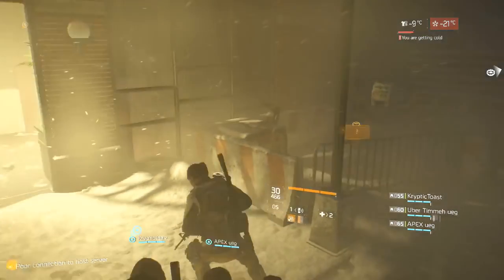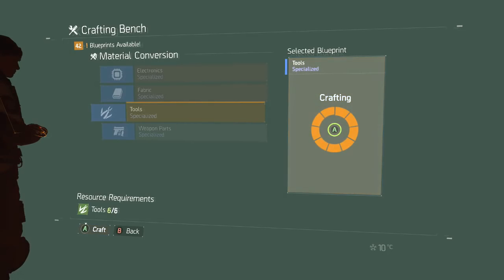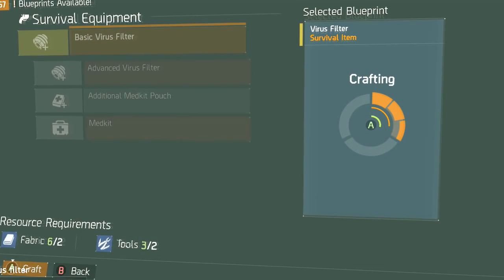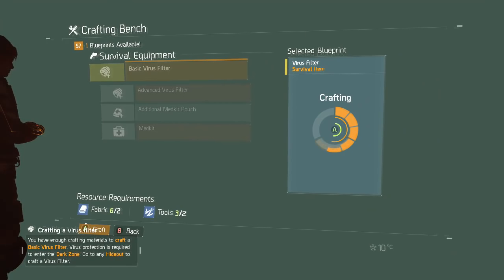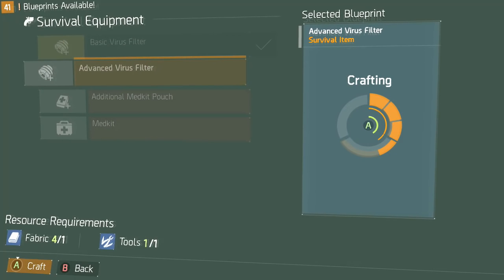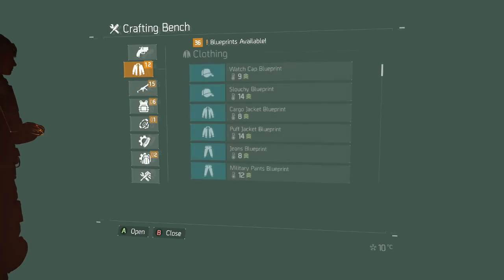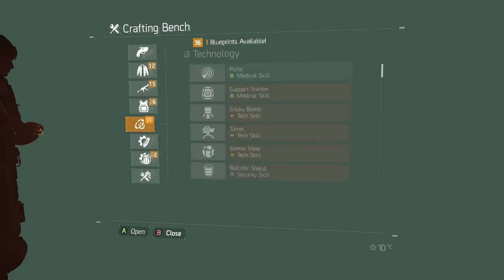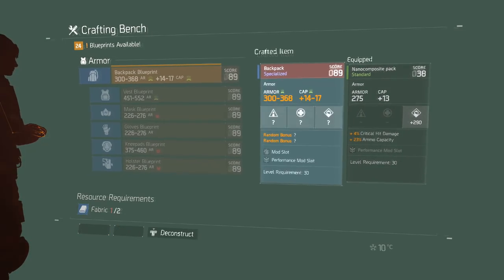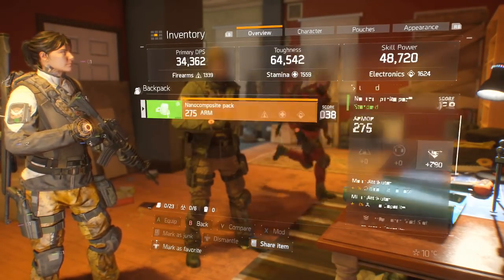The very first thing we want to talk about is virus filter crafting. This is the most basic and most essential thing you need in this game mode. As soon as you get the basic virus filter, I'd highly recommend getting the advanced virus filter so you can enter contaminated areas including the dark zone sooner. The basic filter requires two blue fabric and two blue tools; the advanced requires one blue fabric and one blue tool.